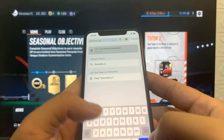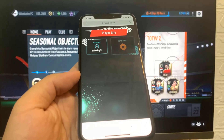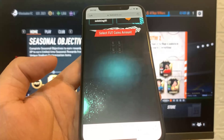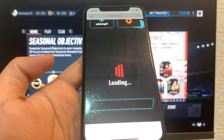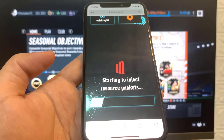So now we're just going to wait for it to load. It just has to connect with the servers and all that good stuff. So once it is done, it's going to ask us how many FIFA points do you want to add to your account? So usually I'm a greedy guy. I go for the max and we're just going to wait for it to load, get to choose how many FIFA coins as well. Just be patient, guys. Let it do its thing — it shouldn't take that long as long as you're patient.